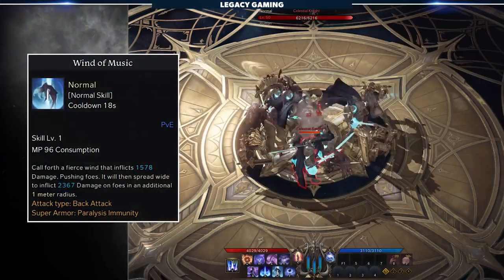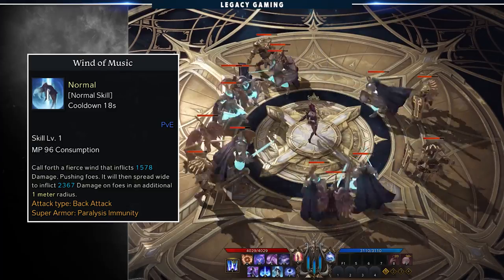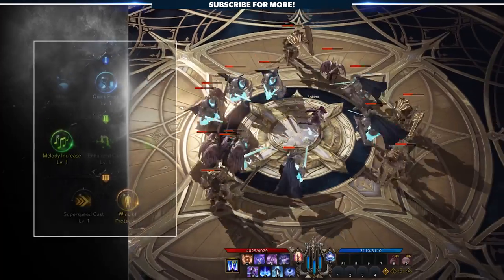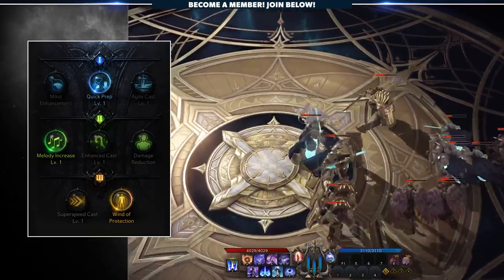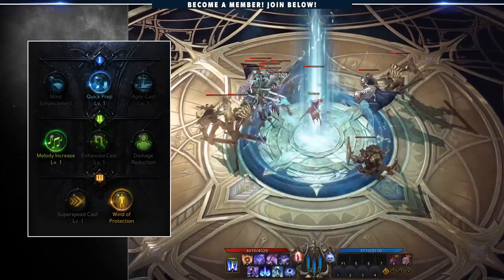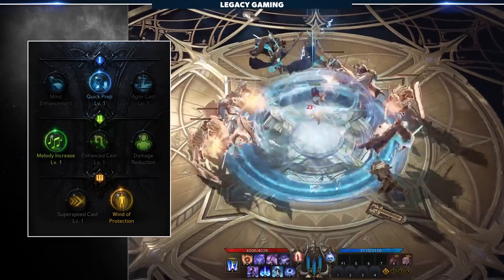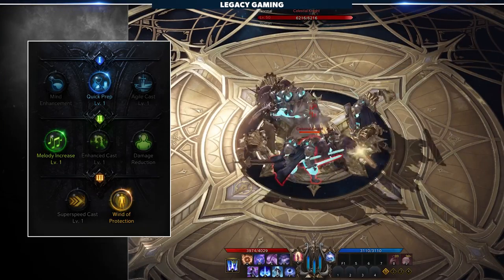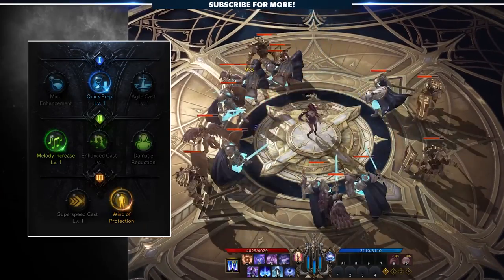The last skill we're maxing out is Wind of Music. Its base effect is really nothing to write home about — just some minor AOE damage and pushing enemies back. Jumping straight into the tripods shows us why we use this skill, through pickups like Quick Prep, Melody Increase, and Wind of Protection. Quick Prep shaves 2 seconds off an 18-second cooldown. Melody Increase gives us an extra 150% Serenade Meter generation every time we cast this ability. And finally, Wind of Protection grants you and all party members hit by the AOE a shield that can absorb damage up to 25% of their max HP — the value is abundantly clear.